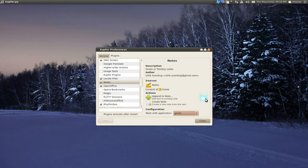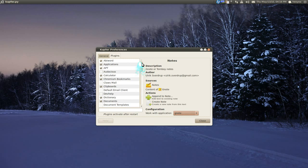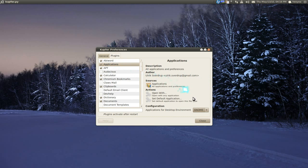Kuffer doesn't use Mono, so if you're a big Mono hater you can use this instead of GnomeDoo. Also, it's not environment-specific — whether you're using KDE, LXDE, or whatever, you can use this. I'd suggest this over GnomeDoo right now.